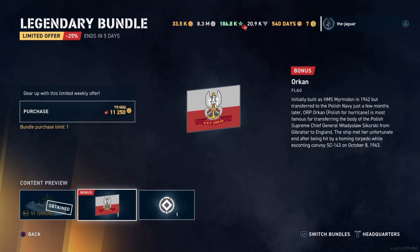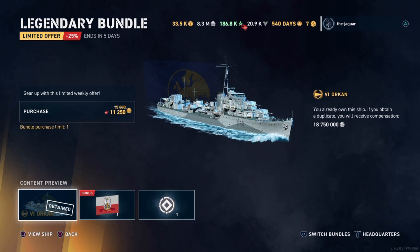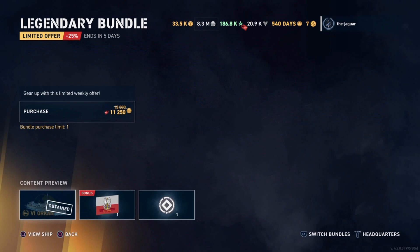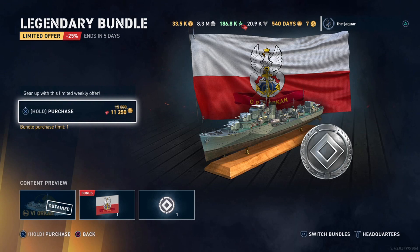So for less than the normal cost of the Orkan, you get the flag and insignia, saving about five dollars versus the normal store price. And if you already own the Orkan, you're going to get 18 million 750,000 credits — that works out to the equivalent of 12,500 doubloons, which you can verify by using the doubloons-to-credits conversion. All in all, this looks like a pretty good deal.